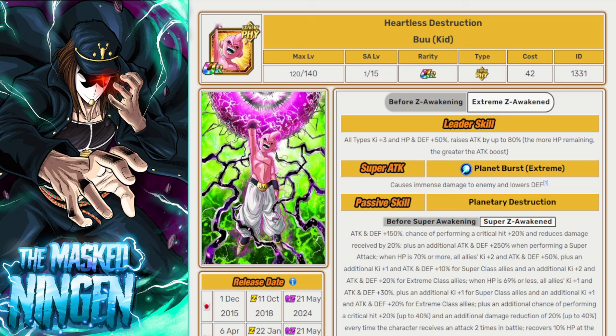We have the Kid Buu Super EZA coming out on both versions tomorrow. It's morning for me, very late in the evening depending on where you are in the US. It's 9am UK time, basically the general time that stuff releases on JP — pretty much the trend we've been following with these EZAs during this celebration, as things usually release on the JP schedule.